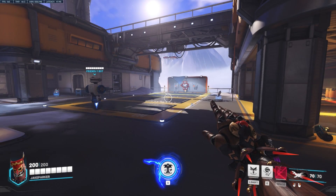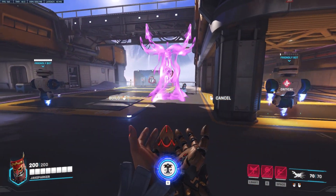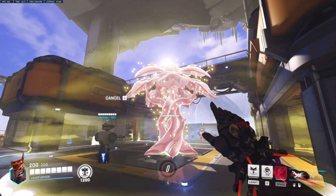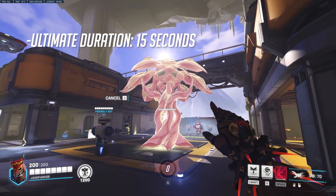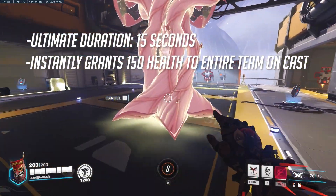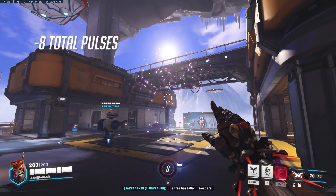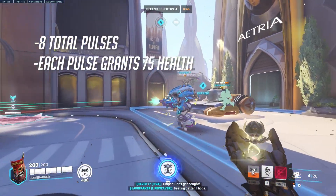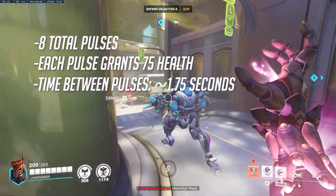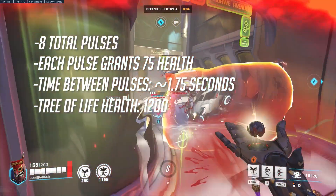Tree of Life is Lifeweaver's extremely powerful ultimate ability. When placed, it spawns a massive light-based energy tree that sprouts from the ground, pulses with healing waves, and blocks enemy line of sight. The ultimate lasts 15 seconds and instantly grants 150 health to yourself and any allies in the area of effect when placed. During the ultimate there are 8 healing pulses, each granting 75 health with roughly 1.5 to 1.7 seconds between pulses. The tree itself has 1,200 health, so it takes a lot to bring it down.